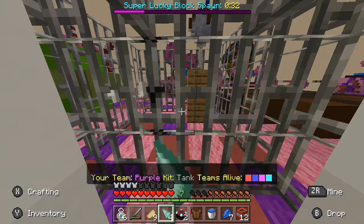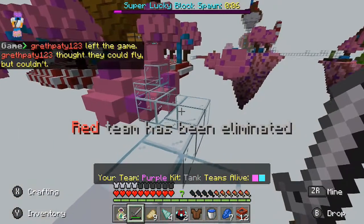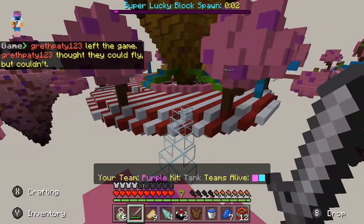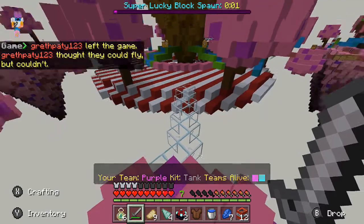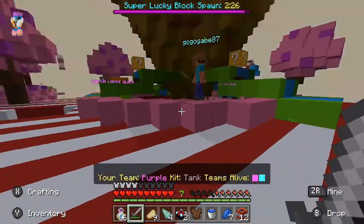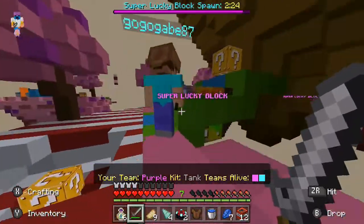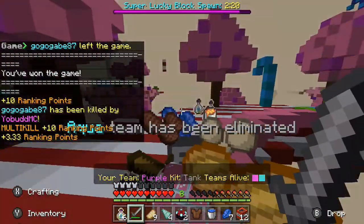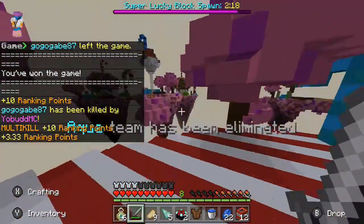There was a player right there — I could have killed him. We're currently in second place now. There's only one person left and he is in the middle. I'm not gonna lose this to him — he's got no armor. There he is. No, come back — you will not get that super lucky block. You will die right now. Nice. We have won!